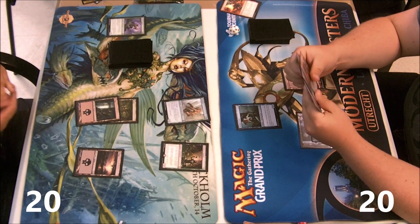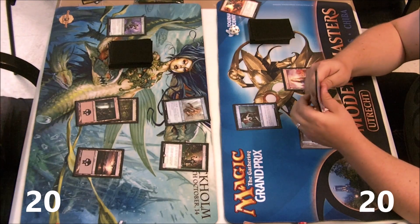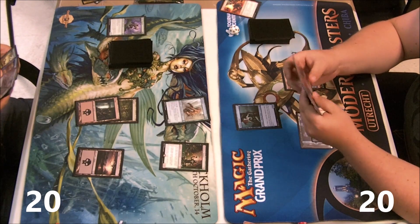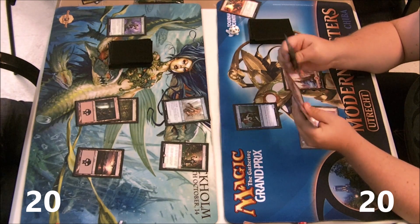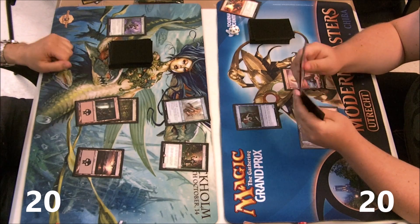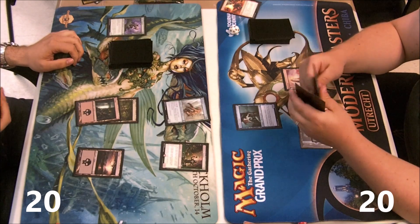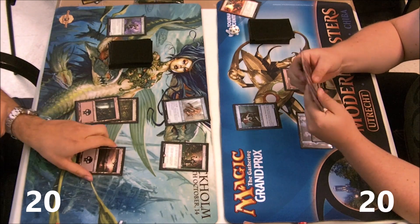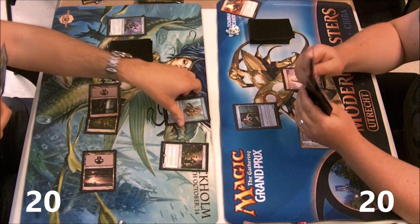The bad thing is it can hit my key cards like Firebolt. If I had had another Firebolt here I would be happy. My plan now is to find Burning Vengeance and do my shenanigans. I've got my looter in play, so if he wants to spend a turn killing it, that's fine — I have Desperate Ravings for days.